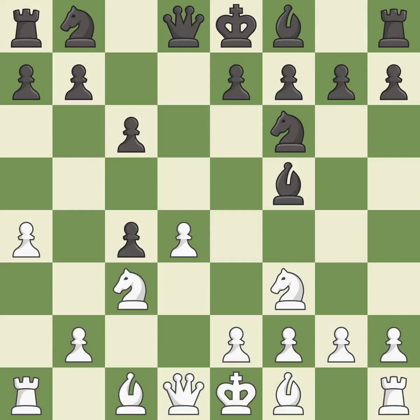Bf5 develops the bishop and controls the e4 square. Ne5 places the knight on an active center square where it attacks the c4 pawn and the f7 pawn.